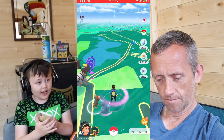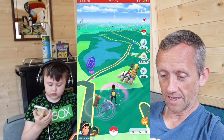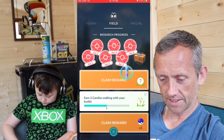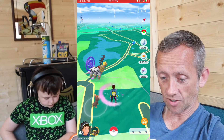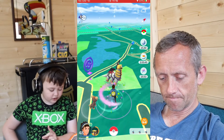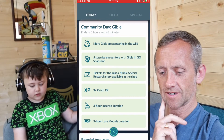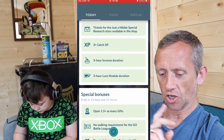I already made seven thousand there! My game has frozen now. I need to click these things and get them out of the way. There is my free incense for the day but it's not letting me do anything. I'm checking something. More Gible are appearing — triple catch XP, incense lasts three hours, lures — that was the other thing. I need to restart.